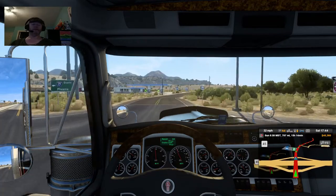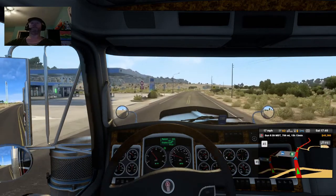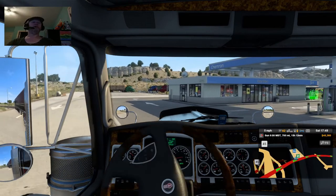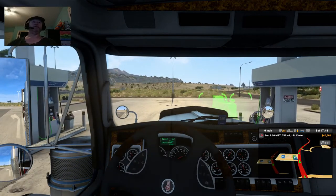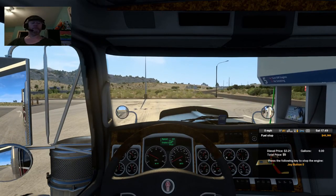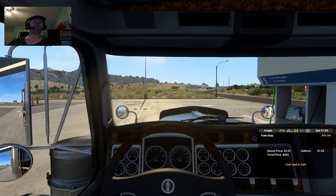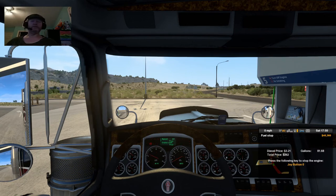Looks like we got fuel and I don't need any sleep just yet. I'll probably go ahead and pull in here though and get some fuel while we're right here. I think I'd rather do that than take a chance that we're not going to see a fuel stop for a while. Well, not really that low on fuel, but I'll take a chance. Okay yeah, we weren't that low at all — 81 gallons, and these are 300-gallon tanks.